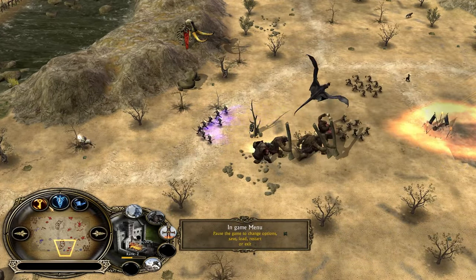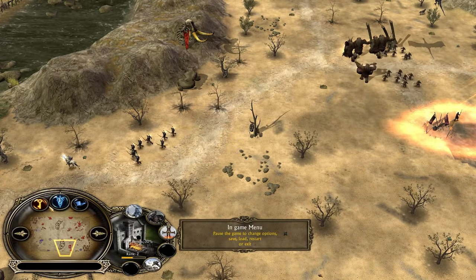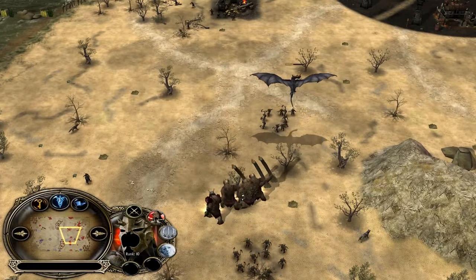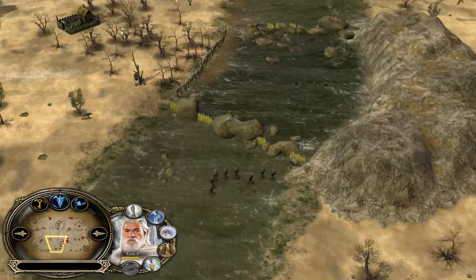You need to always think that Gondor has the most available building spots in the castle — more than Rohan, more than Mordor, and more than Isengard. The Witch King got chunked by the Easter light but will recover no problem. Gandalf is almost level 6.